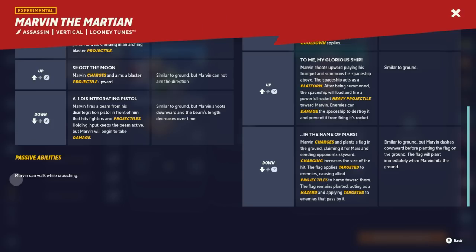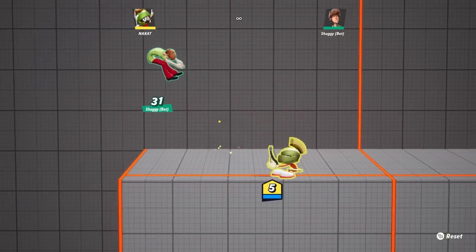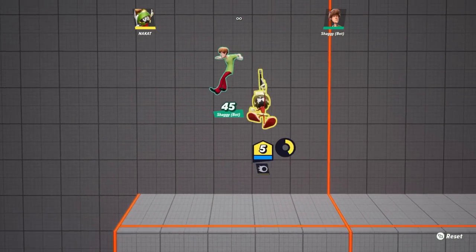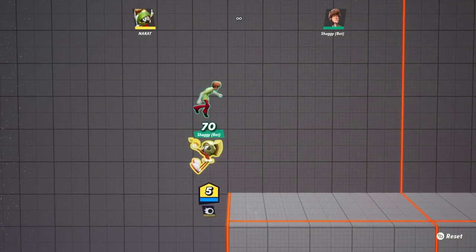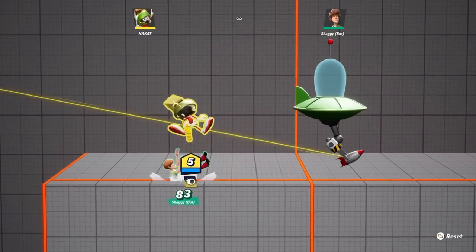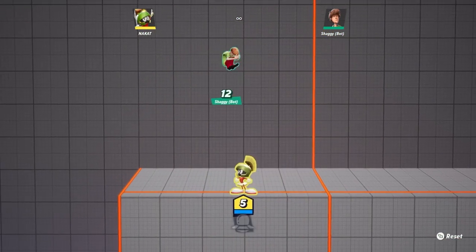His passive ability: he can walk while crouching — use this to the best of your ability. Overall this character is dope. I think he's a good mixture of expert and beginner — a good in-between — so I'd definitely recommend him to people just learning the game who want someone not too hard but not too easy. Be sure to show me your Marvin combos; I'm very excited to see how this character performs in the meta.